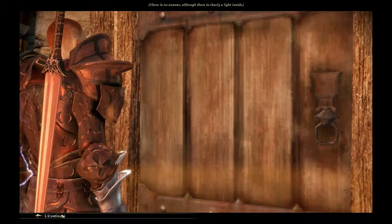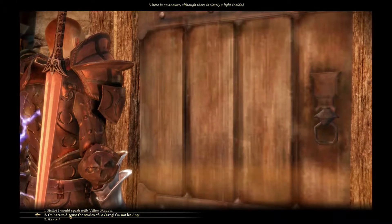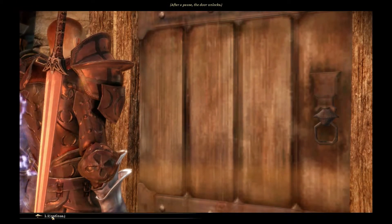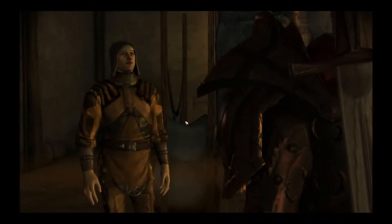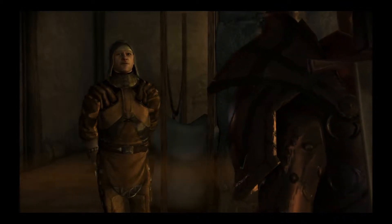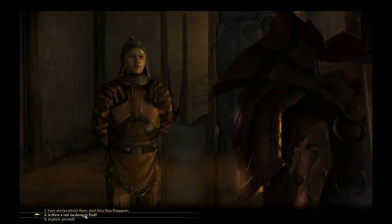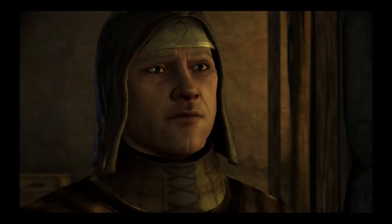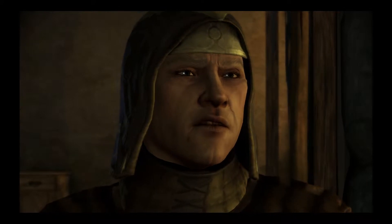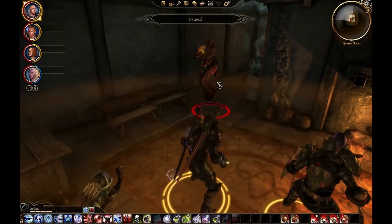There's no answer, although there is clearly a light inside. I'm here to discuss the stories of Gaxkang — I'm not leaving. After a pause, the door unlocks. It's either going to be an old man or a demon. 'Grey Warden, isn't it? Strange you would force such a visit in a time of blight. I suppose I am used to inspiring a different kind of seeker.' Is there a real Gaxkang to find? Inevitably. Witness Gaxkang! It's a demon. All right, let's have at it.